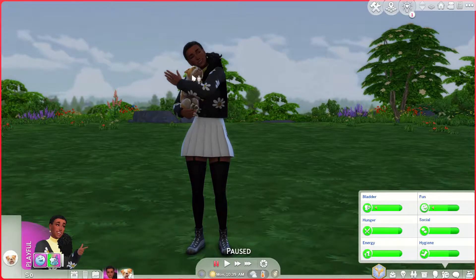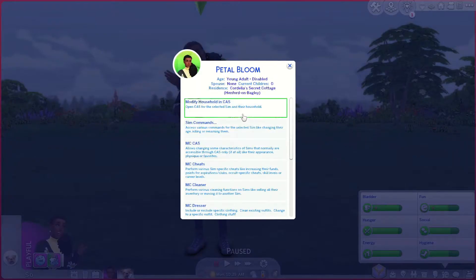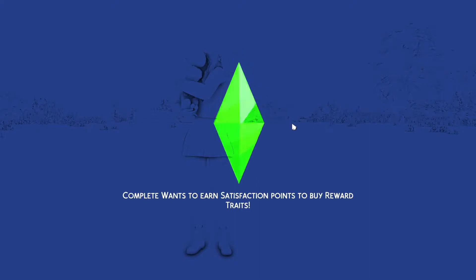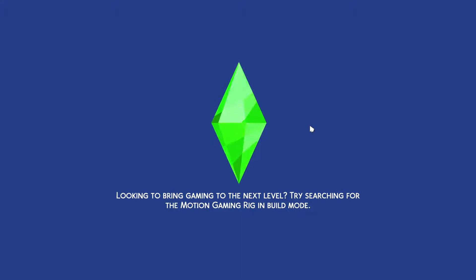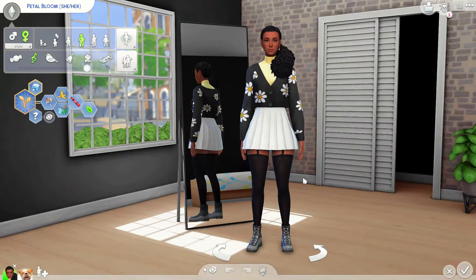We're starting this challenge off with Daisy and Petal. Daisy is a cute little bulldog and Petal is our founder sim. Let me turn headline effects back on and take you into Create-a-Sim so you can see Petal. I did a whole Create-a-Sim video when I was making Petal, but I'll quickly go through her outfits and show you the traits I chose. I've got a mod that allows five trait slots, so I used the vibe I was going for in her outfits to build more personality.